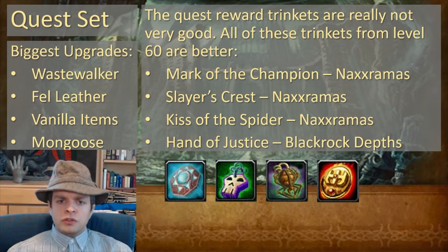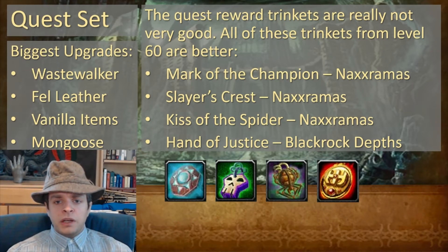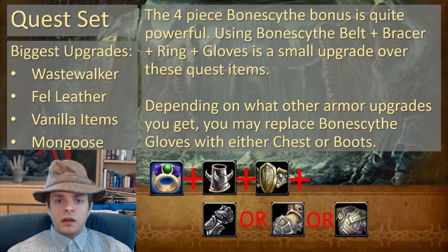We can also use some items from Vanilla. The quest reward trinkets are really not very good — all these trinkets from level 60 are much better. Mark of the Champion against Undead and Demons, Slayer's Crest, Kiss of the Spider, or even Hand of Justice are better options than the quest reward trinkets in Burning Crusade. You can also use four pieces of your Bonescythe set from Naxxramas — it's quite powerful. Using the Bonescythe belt, bracer, ring, and gloves is a small upgrade over the quest items.